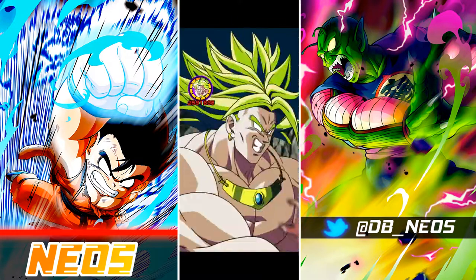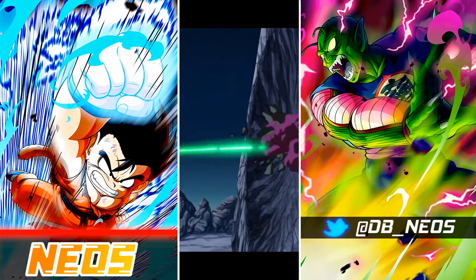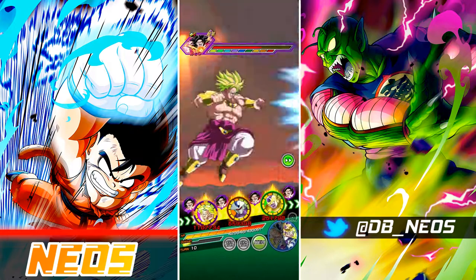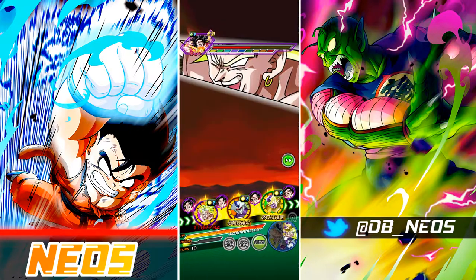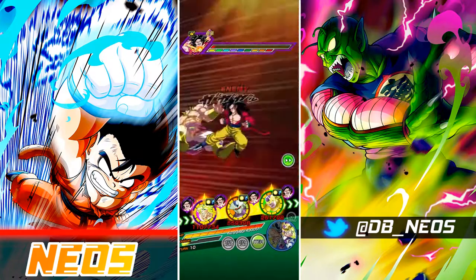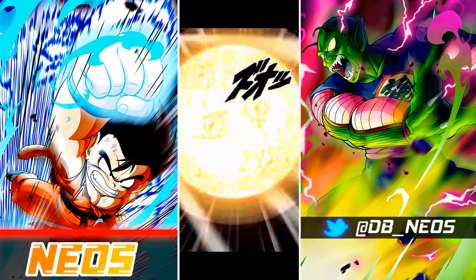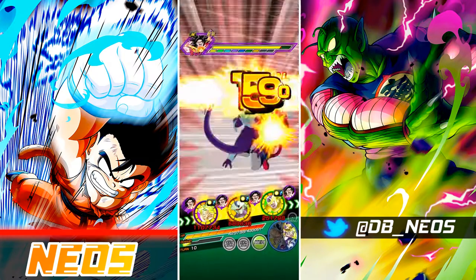They were the side-banner unit who dropped alongside the TEQ DokkFest Androids, who are not on this team, which I find a bit strange. I suppose the TEQ DokkFest Androids are based off the future Androids, and of course Goku was killed by the heart virus, but I feel like they could have just slid him on the team for more options.